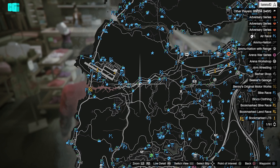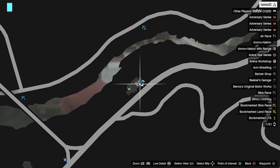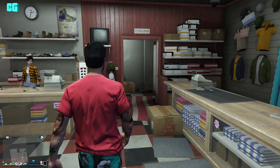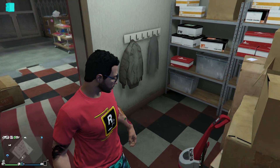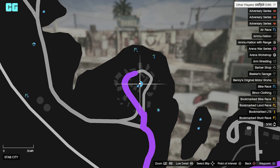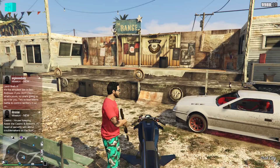The next one is near the military base in a clothes store, and it's in the back in the fitting room on top of the box. The next one is in Stab City where the Lost live, on top of the speaker on the stage.